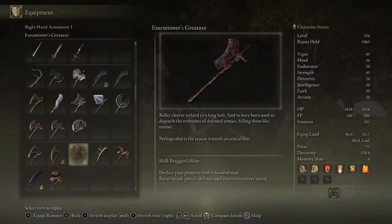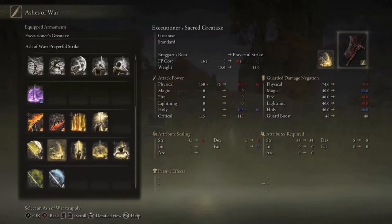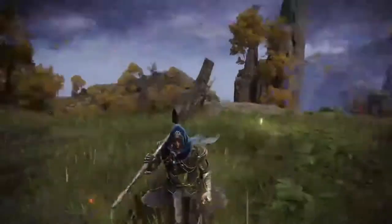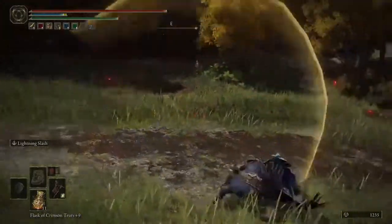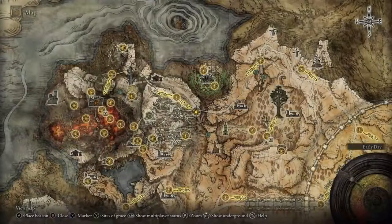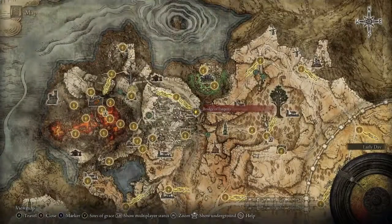If you have the Lightning Strike weapon art, adding it to the Executioner's Great Axe will give you a Dragonslayer armor vibe from Dark Souls 3. Look at that — meatballs in the sky, hither and yon. It's you doing a Dragonslayer armor cosplay.